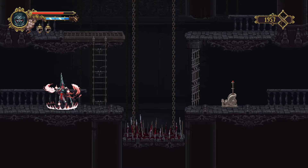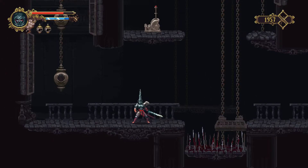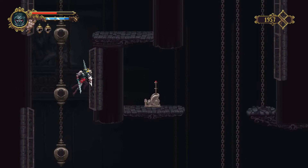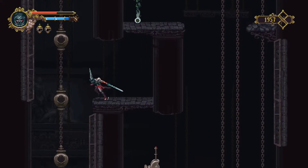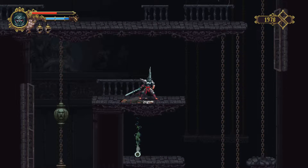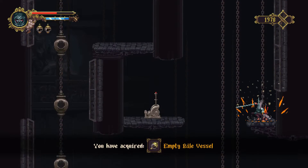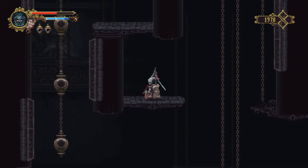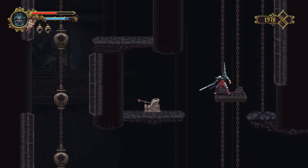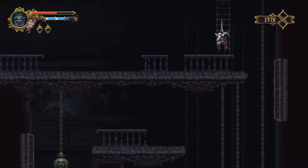I got caught by that trap - I'm actually going to use a flask here. This is going to be tricky because we actually have to climb upwards but not get tagged by these shockwaves like I just did. Alright, made it - there's an item for us. It's an empty vial vessel, so this will actually - we need to find a blood shrine - we'll be able to fill that and it will give us a permanent extra vial, which is incredibly valuable.